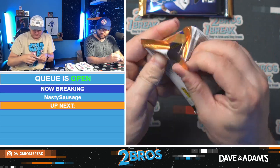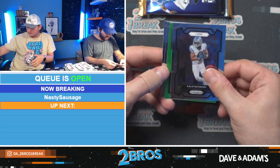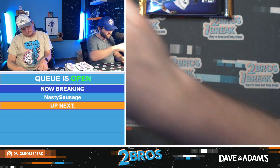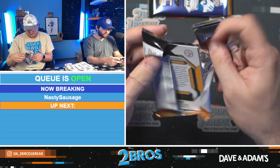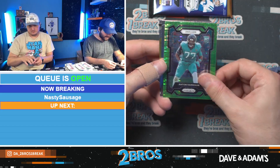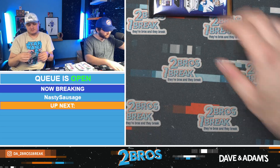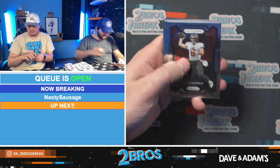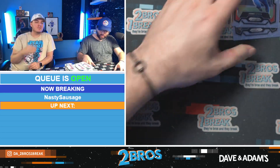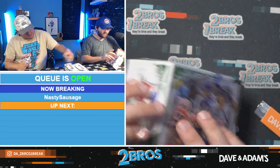A few packs to go, three megaboxes of Bowman baseball to come. Khalif Raymond, Brian Robinson on the green, Will Anderson Jr., and Emmanuel Forbes. Gardner Minshew on the refractor, Anton Harrison green rookie, Puka Nakua rookie number two. Last pack of football — these have been two very good boxes. Dawson Knox refractor, green CeeDee Lamb, Hendon Hooker, and Joey Porter Jr. Very good football boxes.